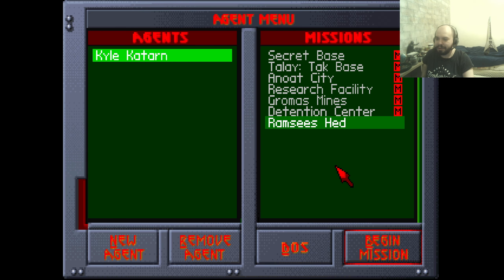Hello! Welcome to another episode of Dark Forces 1 - Star Wars Dark Forces 1. Last mission we rescued Crix Maydean from the Detention Center. Now on the 7th mission, we're apparently going to go to a place called Ramsey's Head. Let's see what that's about.